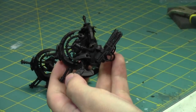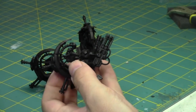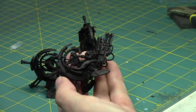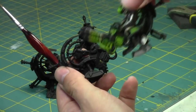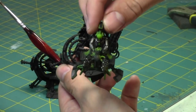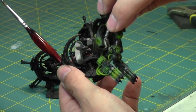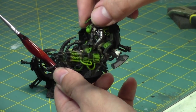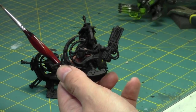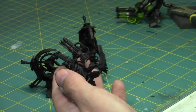I'm painting some Necron Tomb Blades today, working on the silvers first. Here's an example of the magic of TV — this one is what my color scheme is going to be. I'm going to use an airbrush after to do all the glowing effects, which is cool. That's my Tomb Blade reference model. I painted that guy a while ago, so it's been fun to get back to Necrons.